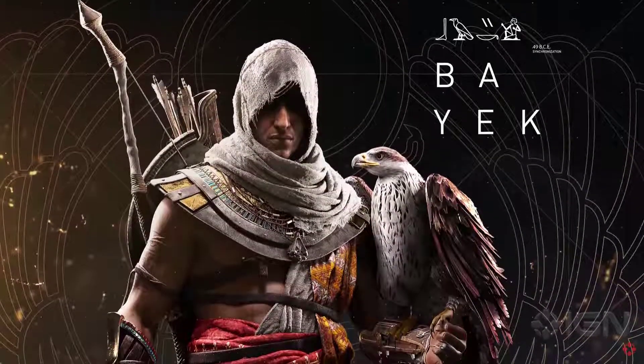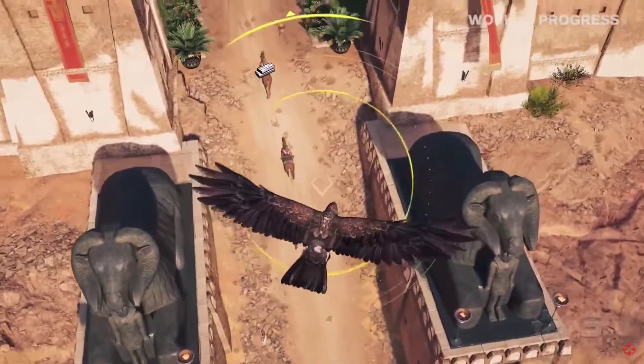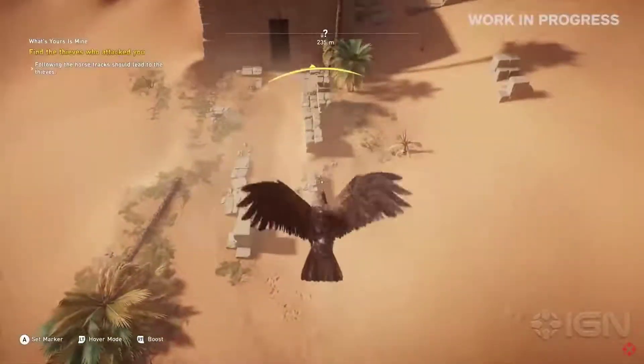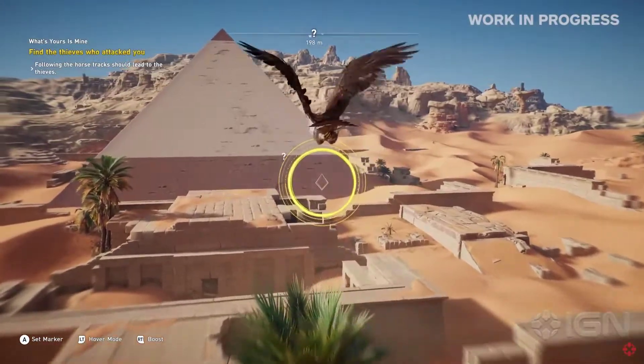First, it gives Bayek a companion — it gives the players a presence. They are not alone in this vast world. Second, from a gameplay perspective, it really allows us to give players a totally new and different perspective on the world. With Senu, you're now able to understand it better at a bigger range. For example, fast-traveling just by using Senu — flying, looking at the locations you've already discovered, you can fast-travel directly without exiting the 3D world, which for us was really important to improve the fluidity of the global experience.